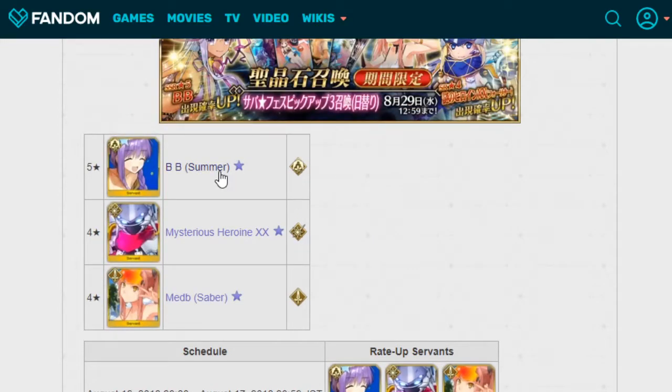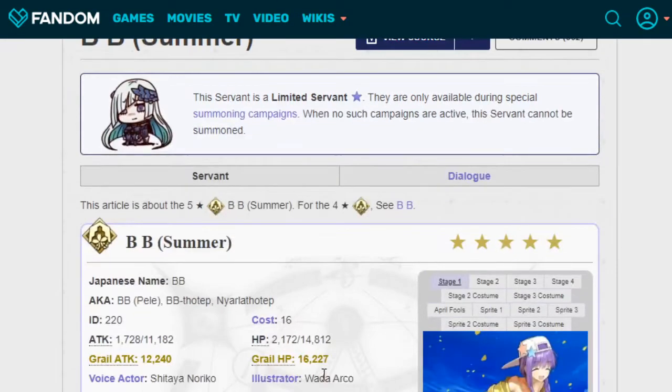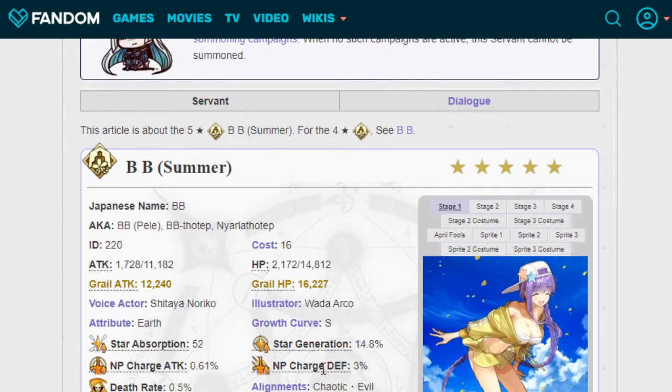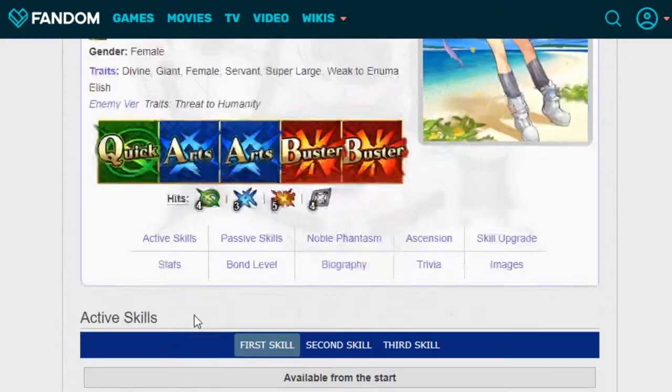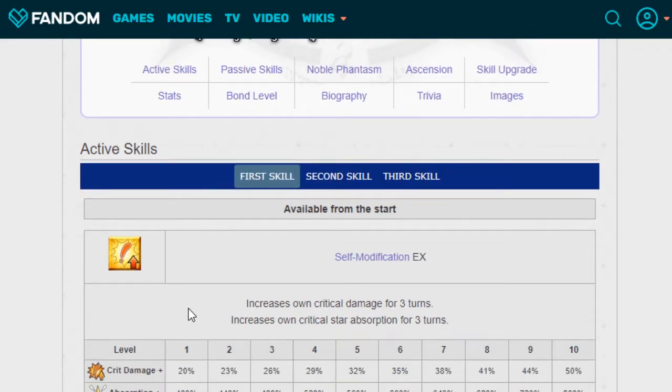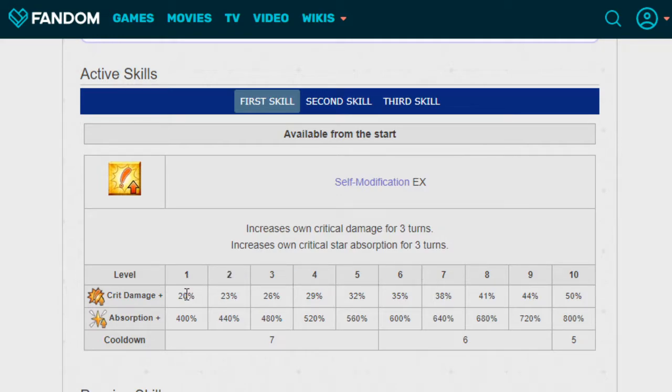So let's talk about the main girl, BB Summer — the five-star of the group, the one that will get the most stage art of it all. This is BB Summer. Her active skills: Self-Modification EX increases own critical damage for three turns and increases own crit star absorption for three turns. That crit damage is 20% and 400% absorption at level 1, and at level 10 it is 50% and 800% with a cooldown of 5.